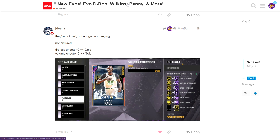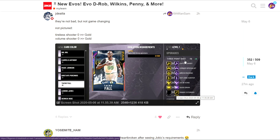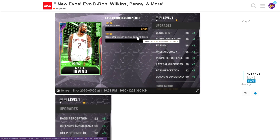Moving on to Taco Fall, who gets Catch and Shoot, Hall of Fame Corner Specialist, Green Machine, Hot Zone Hunter, Ice in the Veins, Quick Draw Hall of Fame, Range Extender, Tireless Shooter, and Volume Shooter. No speed upgrade, just a three-point upgrade, but Range Extender means you can't really sag off this card anymore. He has the same release as Thon Maker - this card is definitely a big W.